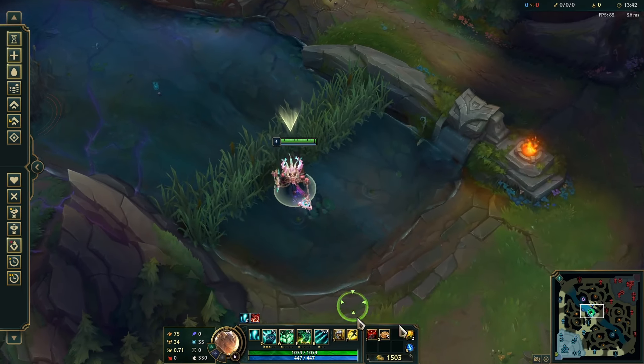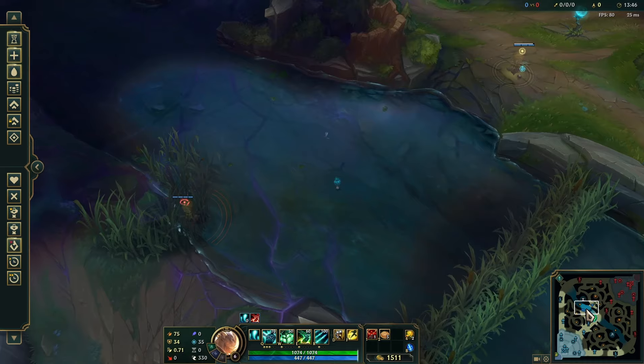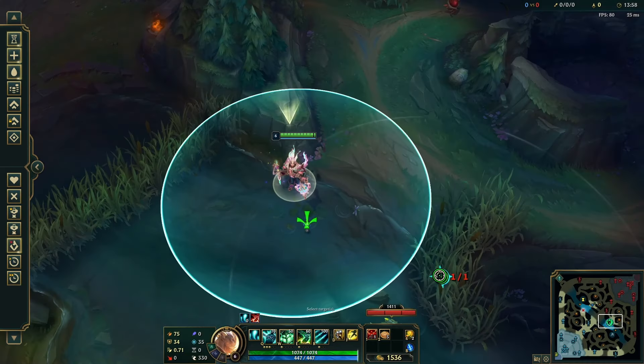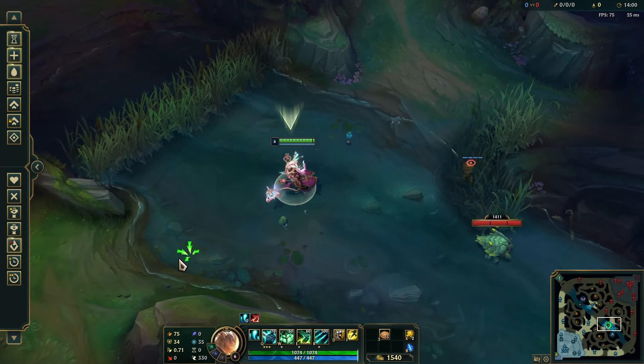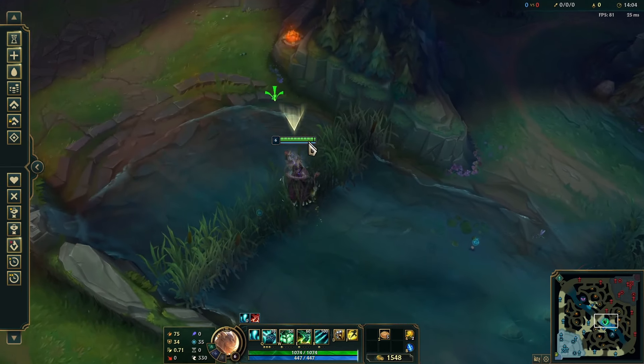Remember, when you ward one side of the map, make sure you lean towards that side — don't put your vision on the bot side of the lane and then hang out on the top side. If you're red side, you're basically going to do the same thing but in reverse; for example on the bot side your control ward will be here and your regular ward will be here.